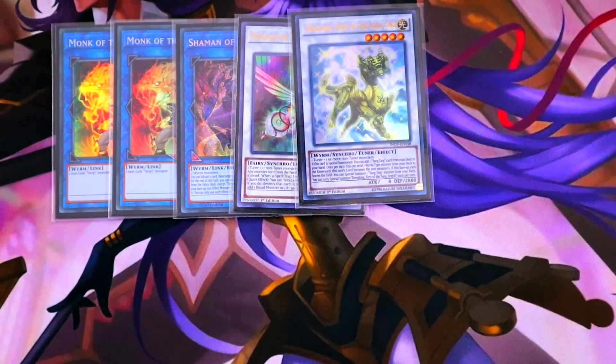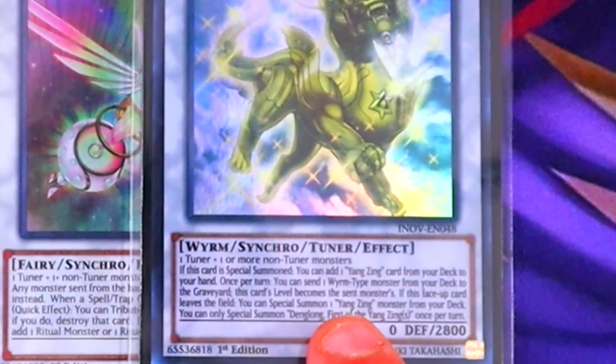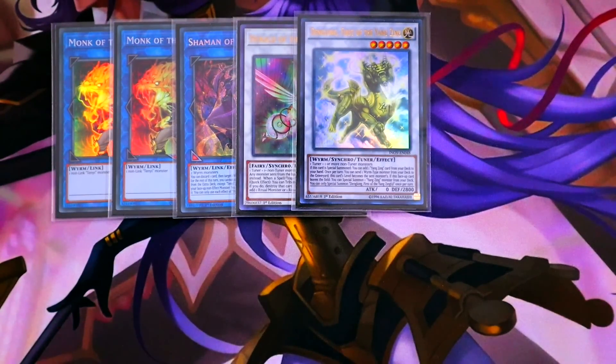Denglong's effects: if this card is special summoned, you can add one Yang Zing card from your deck to your hand — that's Nine Pillars, the counter trap. Once per turn, you can send one Wyrm monster from your deck to the graveyard; this card's level then becomes the sent monster's level, which is great for level manipulation in a synchro deck. And if this face-up card leaves the field, you can special summon one Yang Zing monster from your deck. You can only summon Denglong once per turn.